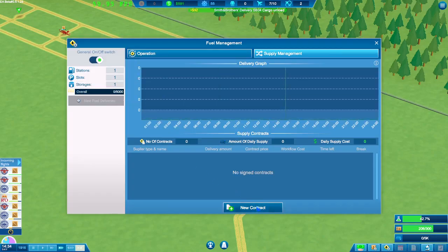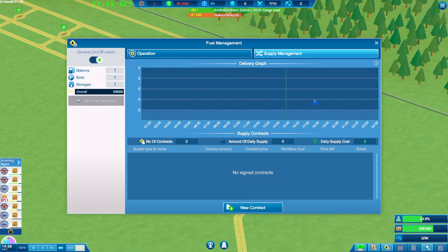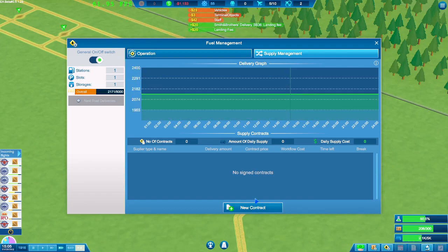We have no fuel! Going to fuel management — we know these contracts are instant. Five thousand was the maximum we could have had, so hopefully this is going to fuel up very fast. I didn't see that the fuel was running out — that's the only problem with running on fast forward. There we go, we have fuel again guys — but boy, that goes down quick.